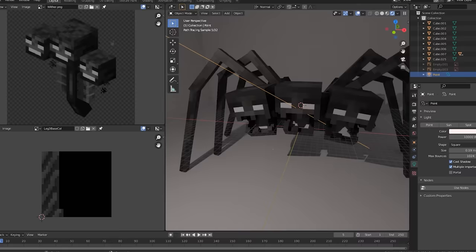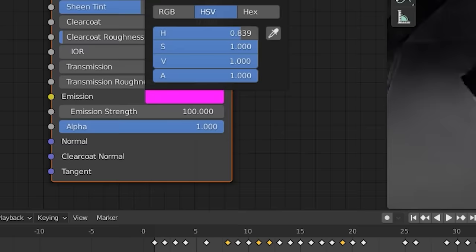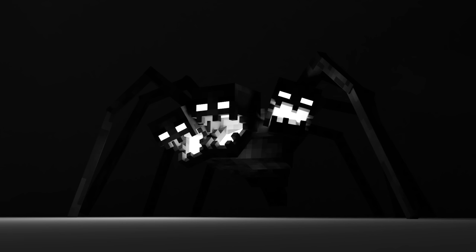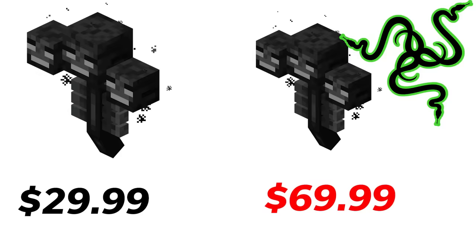Well, I'm never doing that again. Now that the basic colors are added on, I made the eyes and mouth glow for a dramatic effect. I made sure the materials are set up really well, so you can change the eye color really easily — because it's actually the Razer RGB Gaming Wither, available now for the low price of $69.99.